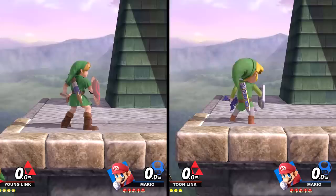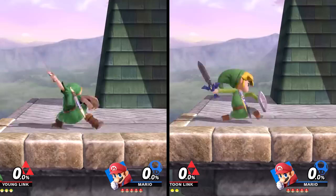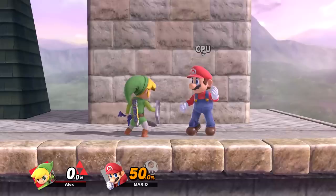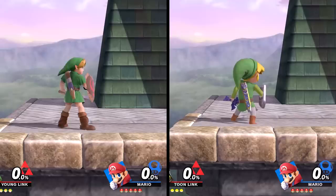I then tested their forward tilt but couldn't find any big difference. Their down tilt, however, while being the same style of attack, is a little different between both characters. Young Link's down tilt launches the opponent upward, but in Toon Link's case the opponent is launched backwards, making it more difficult to perform follow-up attacks, whereas Young Link's offers a nice setup for follow-ups.